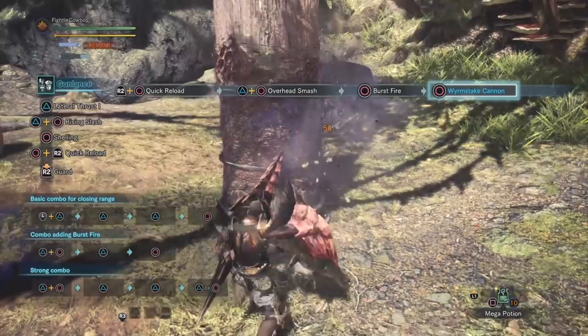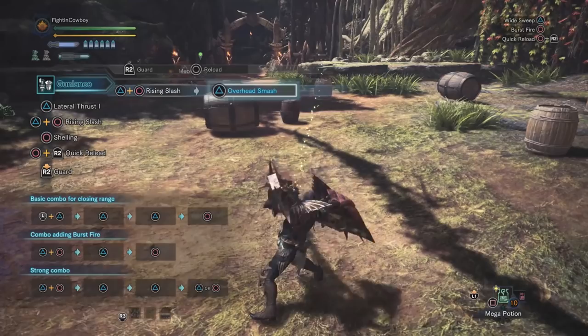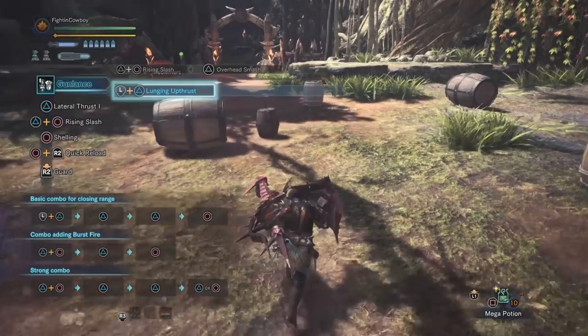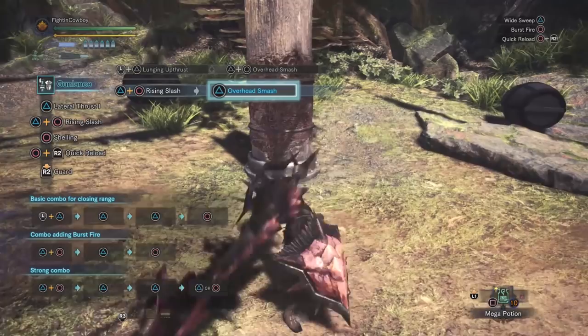A couple things to point out: standing combo, you go triangle and circle, then circle from the overhead smash when you do your burst fire. If you're advancing on the target, forward and triangle into triangle and circle will give you access to the overhead, at which point you can go into the combo. After either the burst fire or the wide sweep, you can go into a Wyvern's Fire. After wide sweep, triangle or circle will do Wyvern's Fire; after burst fire, just hit circle.